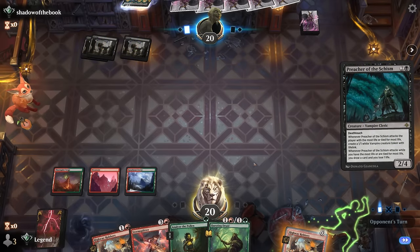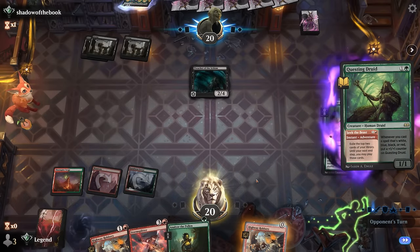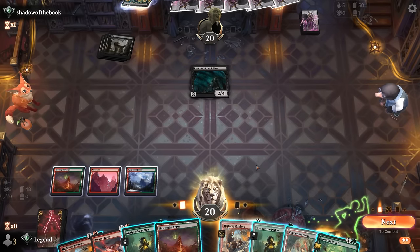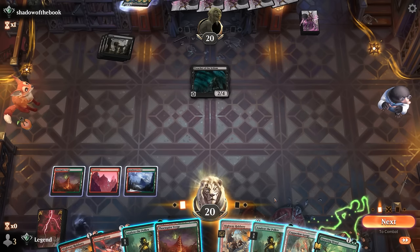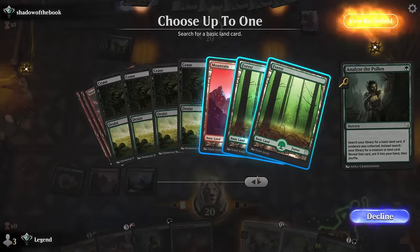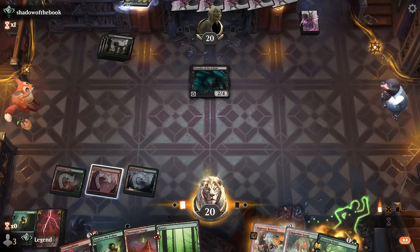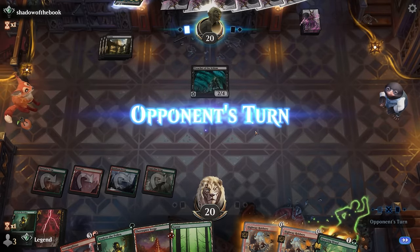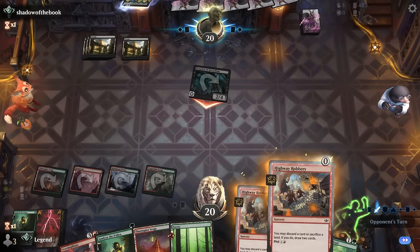Opponent's got a Preacher — so I get to Seek the Beast, finding another Analyze and a land. Probably fine to get another land and plot another Robbery. Play Copperland Gorge so we get maximum value out of our Questing Druid. Now we don't mind discarding a land to the Robbery.